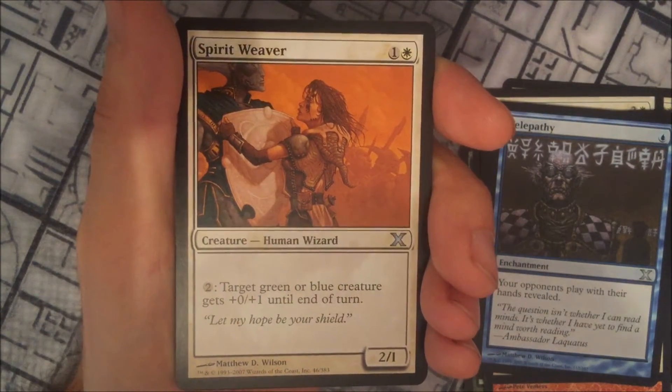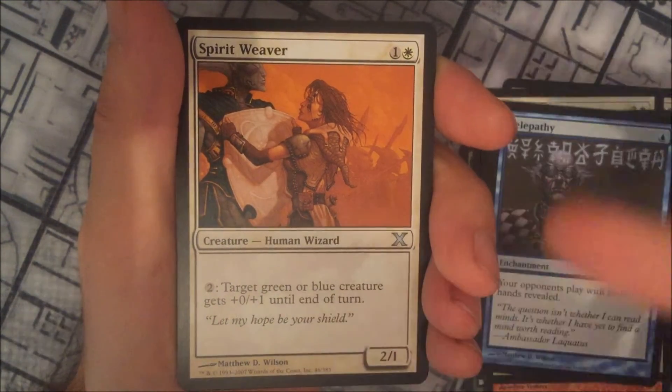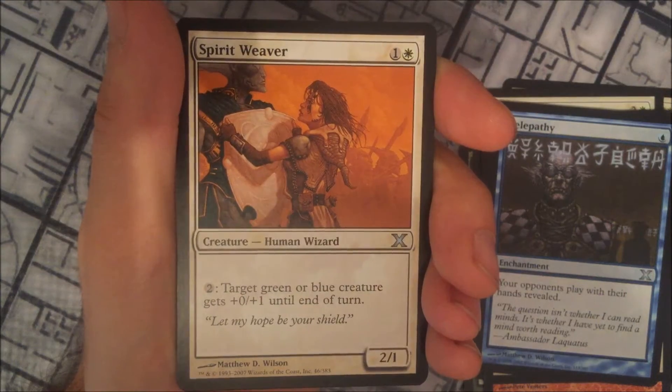Spirit Weaver: pay 2, target green or blue creature gets +0/+1. It's a white card, so it's looking for you to be playing with at least dual-colour or tri-colour decks.